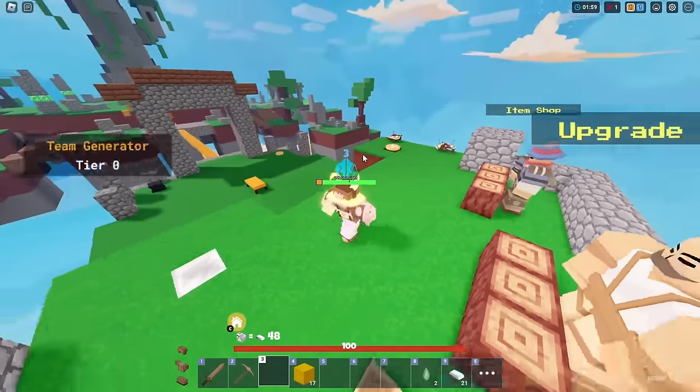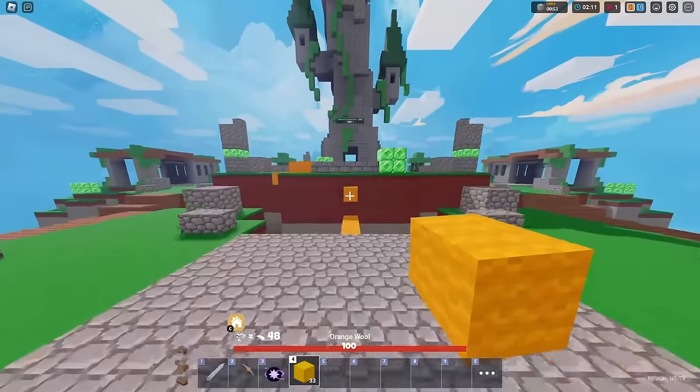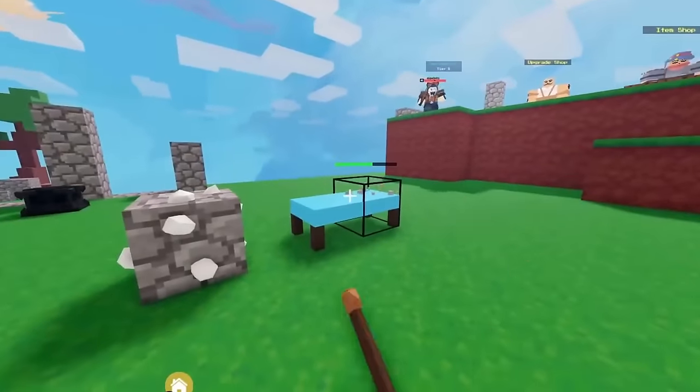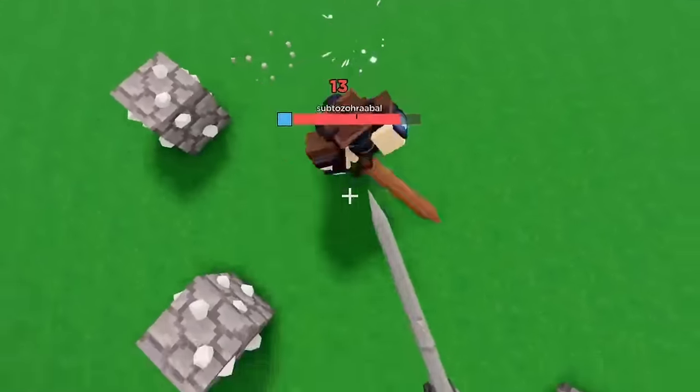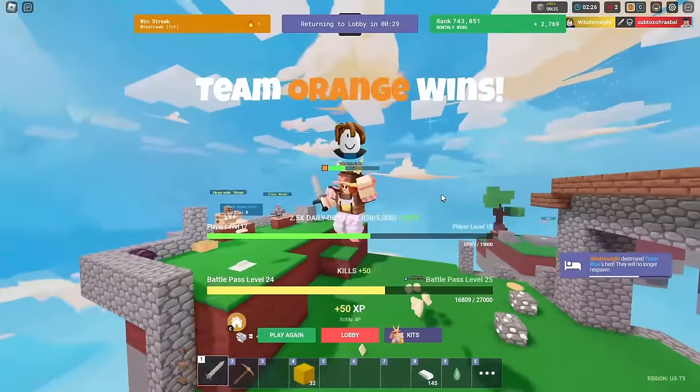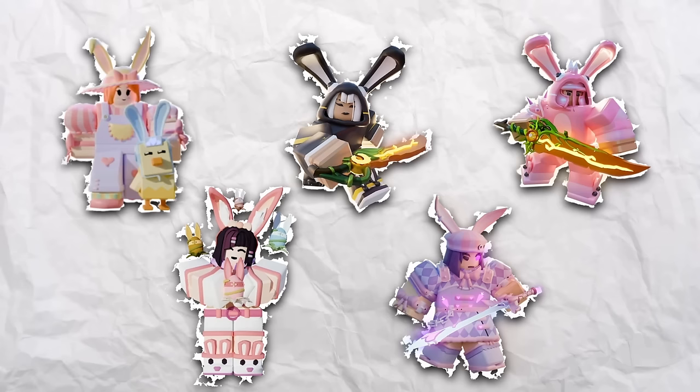This guy's not going to know what's going to hit him. We're going to swing in like an absolute wrecking ball. He's just shopping right now. I'm at his bed. Let's get the bed. Yes! Can we kill him right now? Let's go! The Easter Talia kit has been completed.